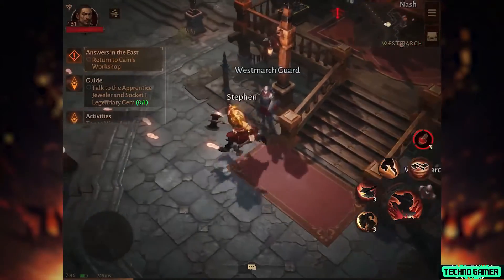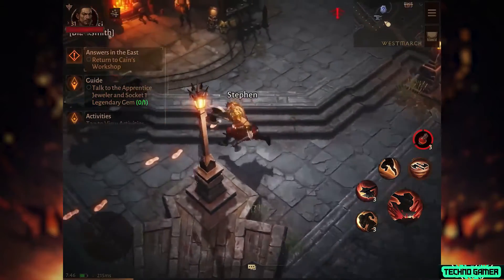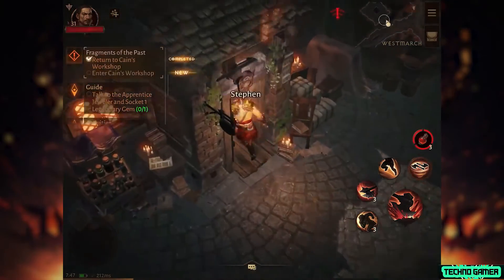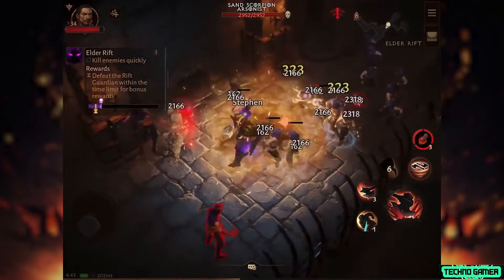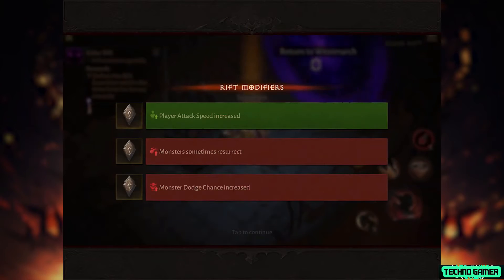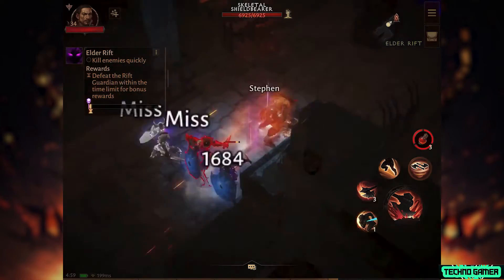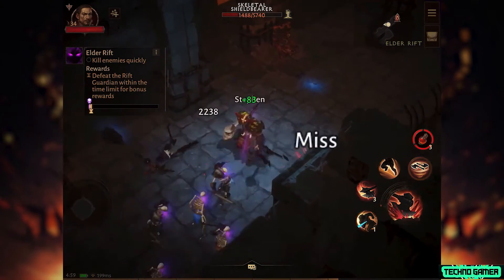Diablo Immortal very much has a main questline to follow, but there's an awful lot to do beyond just beelining for that next objective. The main city hub Westmarch alone is home to a bunch of options. Elder Rifts, for instance, are short randomised dungeons that are a race against the clock and can be run over and over again. What keeps them interesting is the fact that you can spend up to 3 crests to add random modifiers to a run. These can be both good and bad, and the higher value the crests utilised, the better the bonus reward. All players in a party share the benefits of any crests used too.